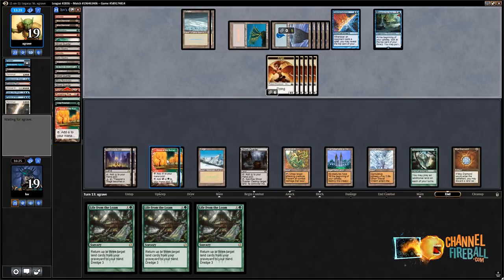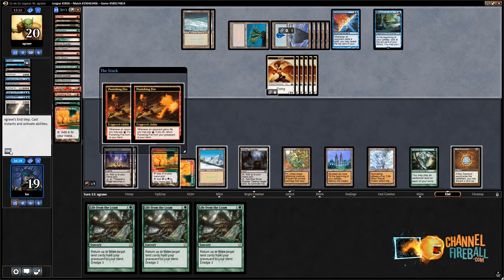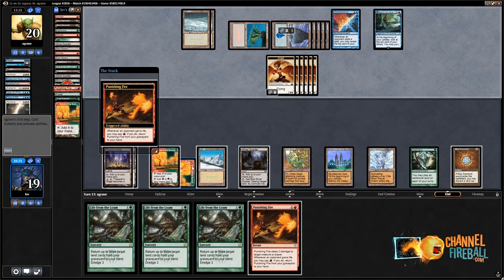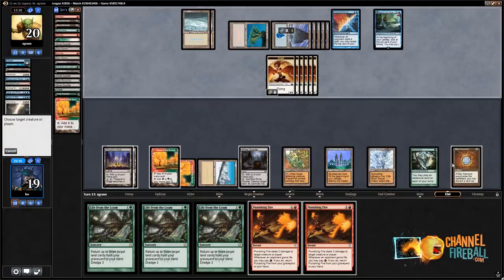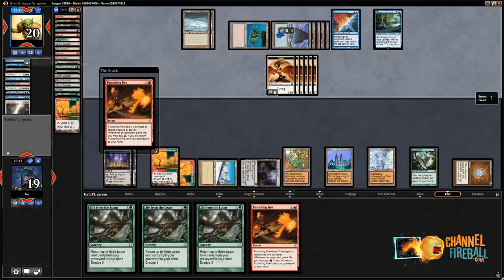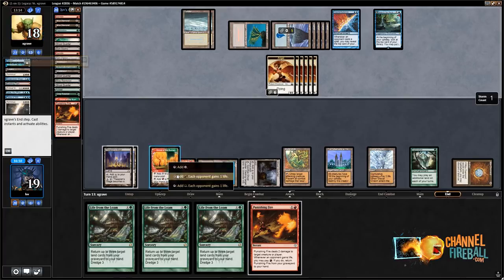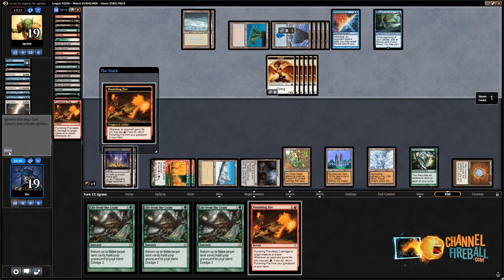Let's tap this for red. I'm gonna throw a Punishing Fire at my opponent just to test the waters here. They revealed it — Swords to Plowshares — so they didn't have two twos to get back. Oh, it is open season! All right, yes — and we're not making a Dark Depths creature, we're gonna pay two life. We're gonna dredge Loam, Loam back Ghost Quarter, Ghost Quarter.